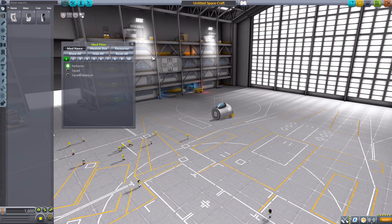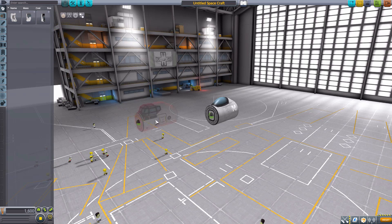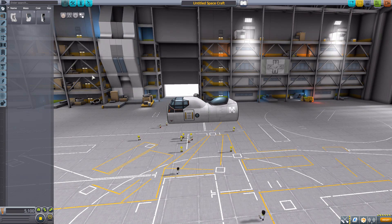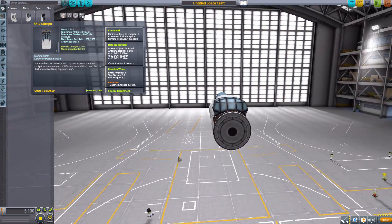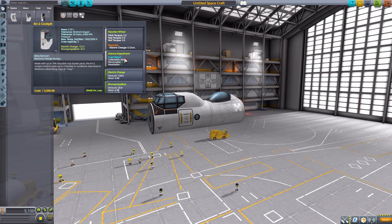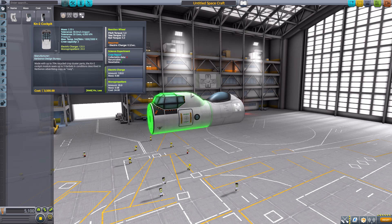Starting with the namesake of the mod, the KN2 cockpit. It is an inline cockpit, and I always enjoy having more of those. It is overall a very interestingly designed and beautifully modeled and textured part. Its stats are pretty good: crew capacity of three Kerbals, minimum of one to operate, with built-in data transmitter, reaction wheel, crew reports science experiment, 120 electric charge, and 20 mono propellant.